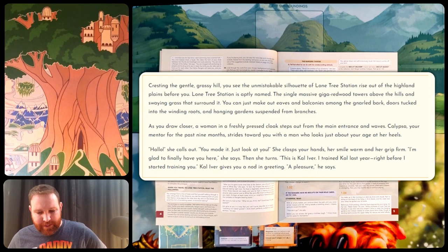Cresting the gentle grassy hill, you see the unmistakable silhouette of Lone Tree Station rise out of the highland plains before you. Lone Tree Station is aptly named — the single massive giga-redwood towers above the hills and swaying grass that surrounds it. You can just make out eaves and balconies among the gnarled bark, doors tucked into the winding roots, and the hanging garden suspended from branches. As you draw closer, a woman in a freshly pressed cloak steps out from the main entrance and waves. Calypso, your mentor for the past nine months, strides toward you with a man who looks just about your age at her heels. 'Hello,' she calls out. 'You made it. Just look at you.' She clasps your hands, her smile warm and her grip firm. 'I'm glad to finally have you here,' she says.